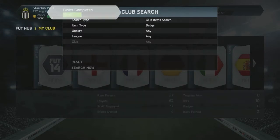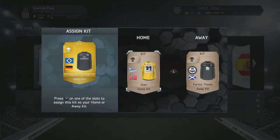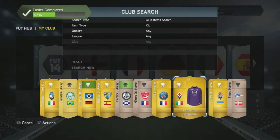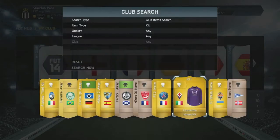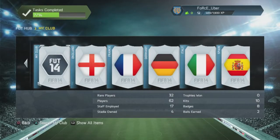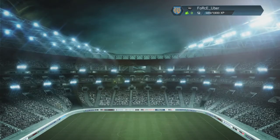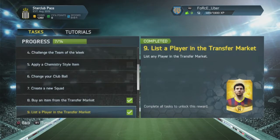We're gonna apply a new badge to complete the fifth task, and apply a new kit - I think it was the Hanover kit - and a new away kit. For the next two episodes I think I'm gonna buy all Dortmund things like the kits, the stadium, and the badge.